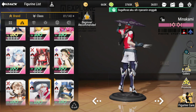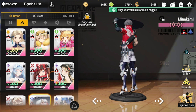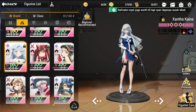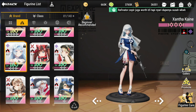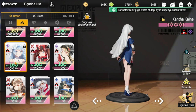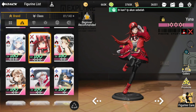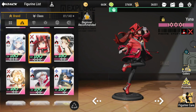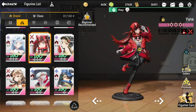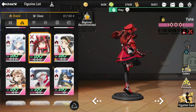You also want to consider the other subs I'm going to be discussing. First is Xantha Kane — for more damage to bosses, you might want to take out one of the summon heroes you have for her. The other sub is also Yuna. If you don't want a summon figure in the front, you may replace Suzumi with Yuna.